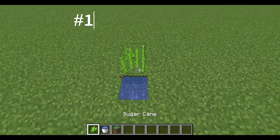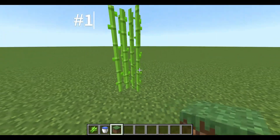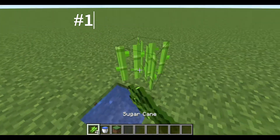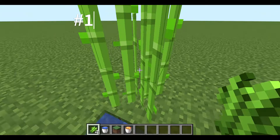So if you place water right here and then you replace this block, it's not going to update. But when you update the block, it's going to flow. What if I just have a wall of gold and I replace it?